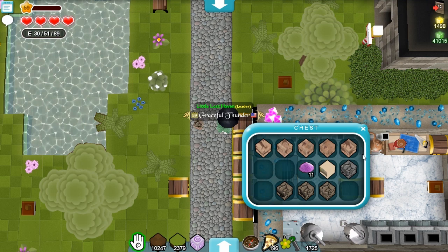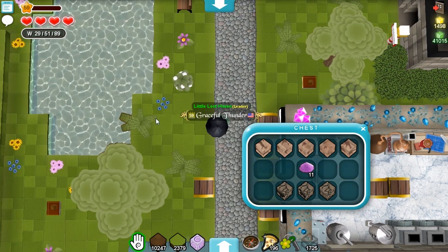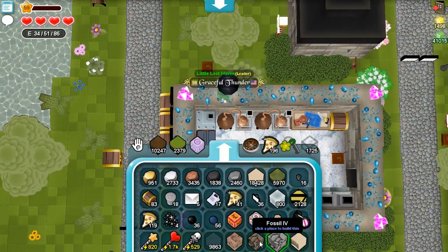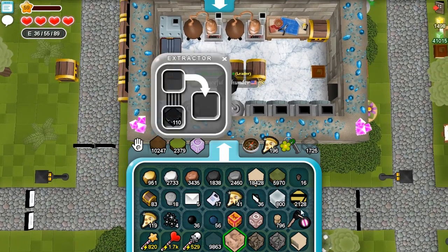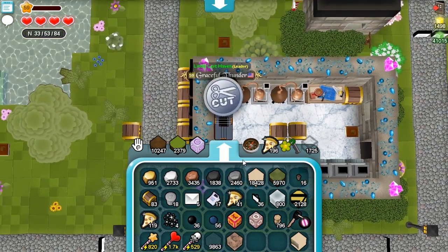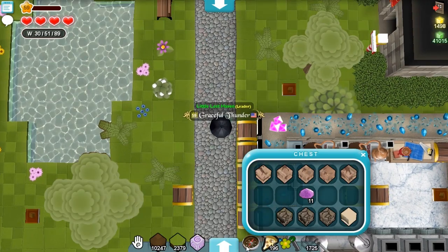I wanted to show you some different things. These are all four of the arts. You can make crushed artifacts out of three of these, but not the glyph. You can make it out of Fossil, you can make it out of Trilobite, and you can also make it out of Cave Art. I'm going to go ahead and put this one back in because we can't use that.